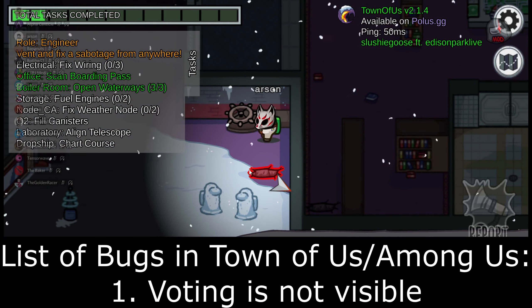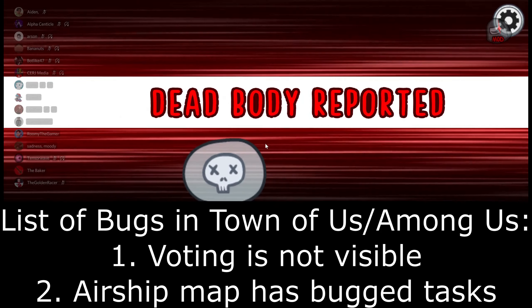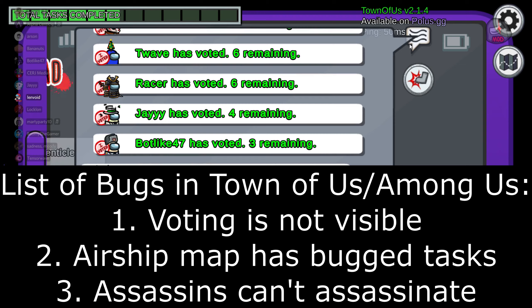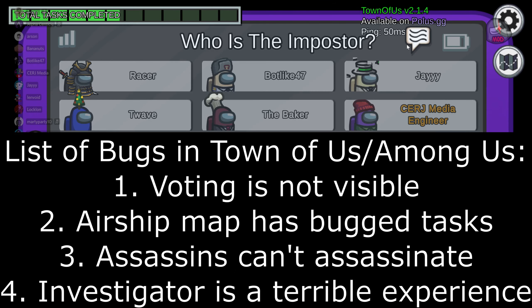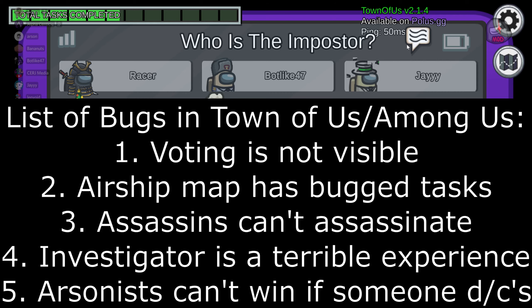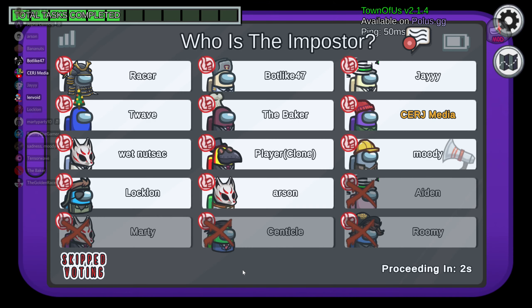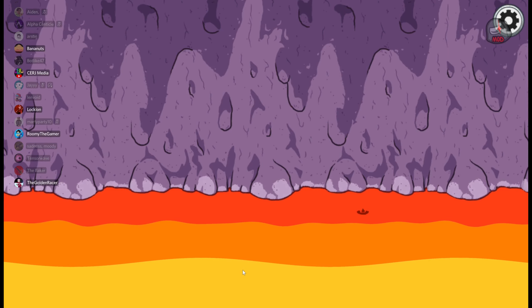For example, voting is not visible — that's a real problem. The airship map is a bit buggy. The assassin role doesn't work. The investigator role gives you a very low frame rate and makes it very unplayable. When you're playing with the arsonist, if somebody leaves, you can't douse people and ignite or whatever because it's too bugged out. All of those changes should be fixed — I believe they're aware of most of them.